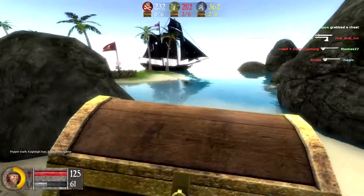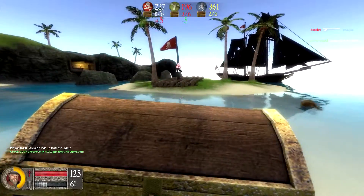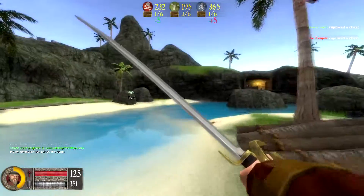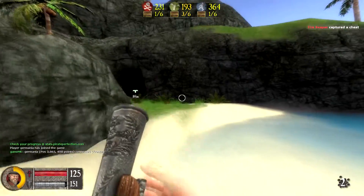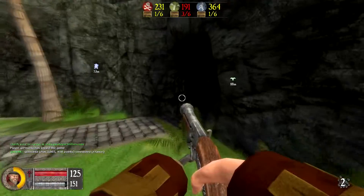This is the Island map — probably the most popular map. We've just nabbed ourselves a chest, which gives me a bit of armour and health. The Vikings have now got three, the balance of power has shifted a bit. We're going to try and attack them and nick some of their chests.